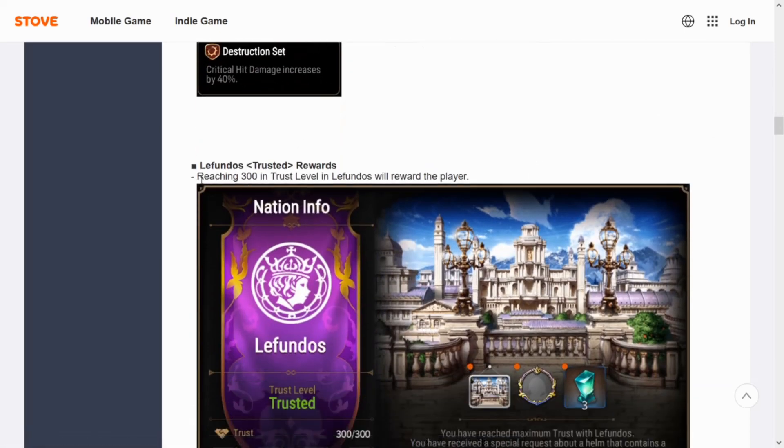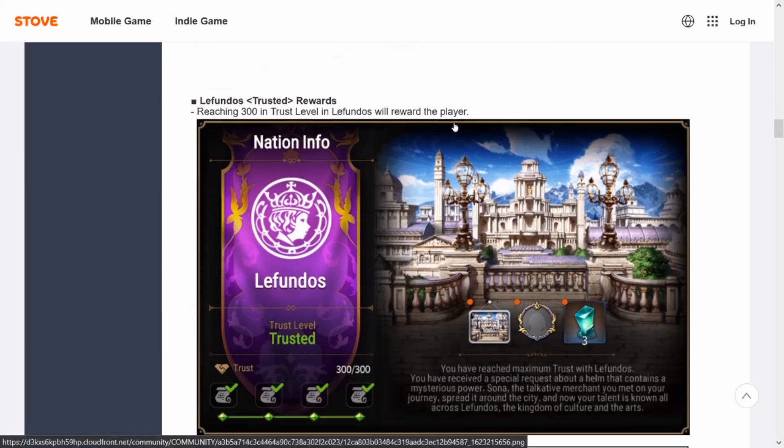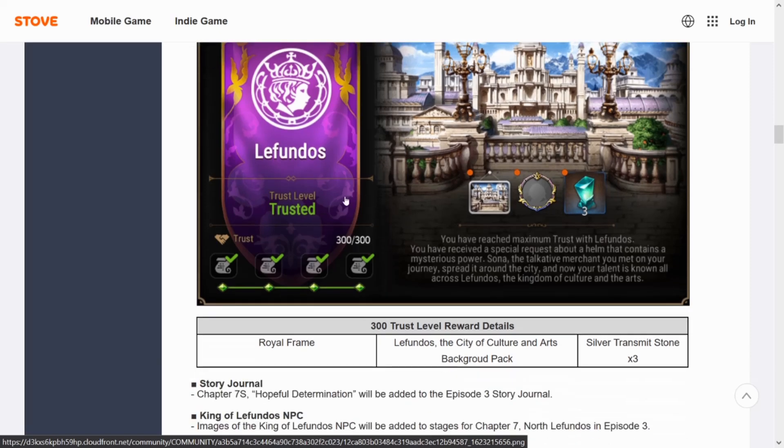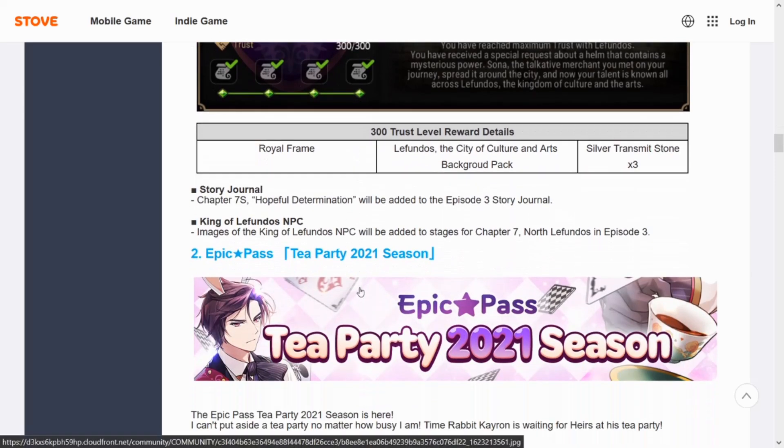We're reaching 300 trust level and the reward gives us a frame, some green transmit stones, and a background. That's actually pretty nice. Maybe in this one we can actually get the trusted level and then unlock those slippers.